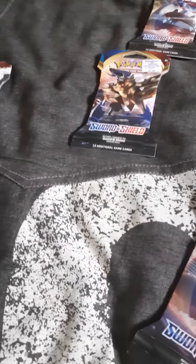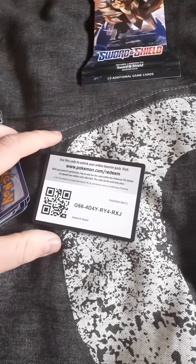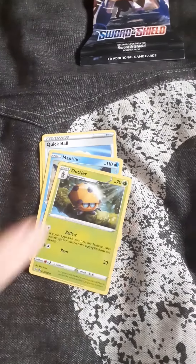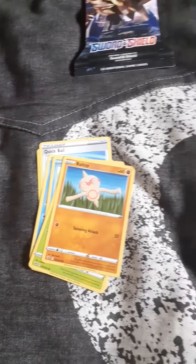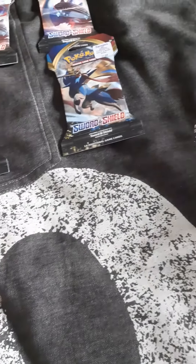Let's get our first pack open. One, two, three, four. We have Steel Energy, Quick Ball, Mantine, Dotla, Sobble, Rip Bag, Beltway, Wooloo, Zotec, Altand and Stable.